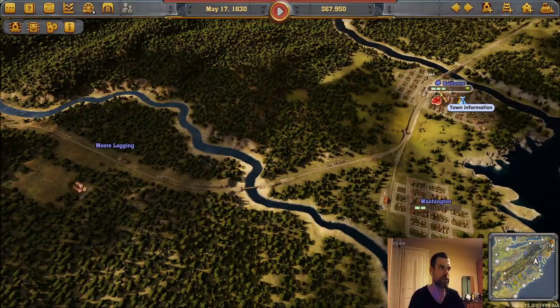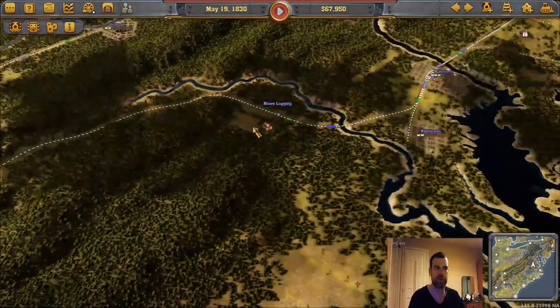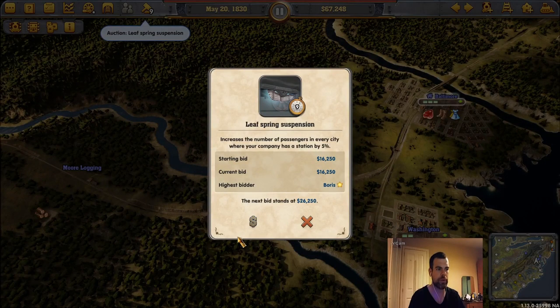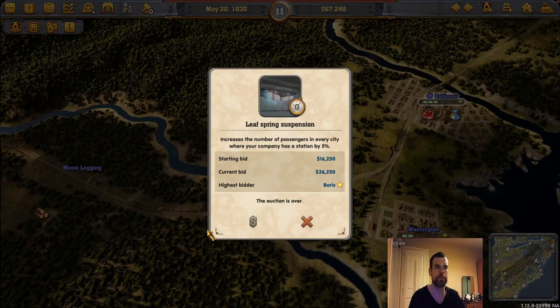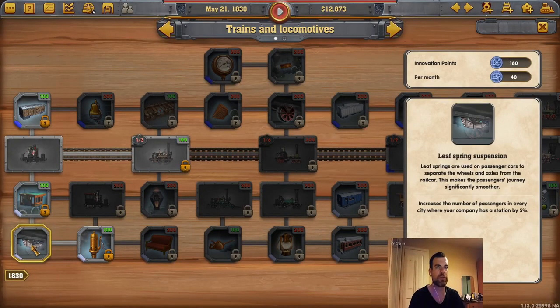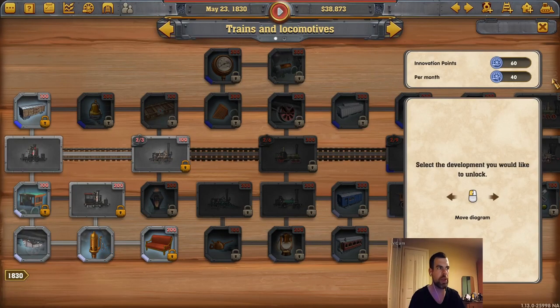However, if I want to send a train from Baltimore to Pittsburgh, what I need to do is double track from the logging to Baltimore. We have an auction — this gives us more passengers, which will be more profit. Last time I'm going to try and bid for it. Option is over — I think we now have that. Also, if I take this as well, that puts our passengers up 10%, which is useful.